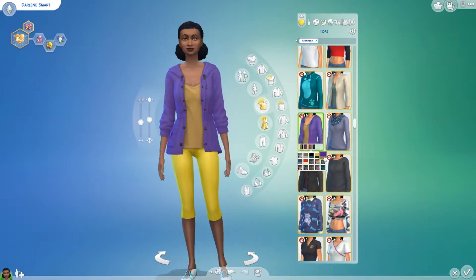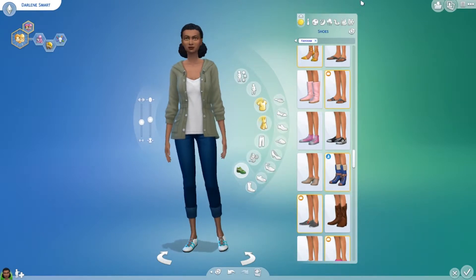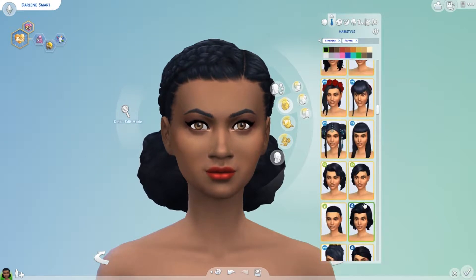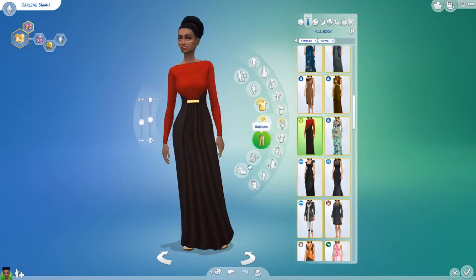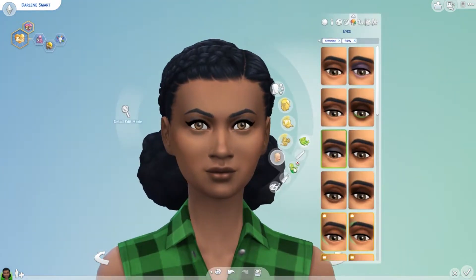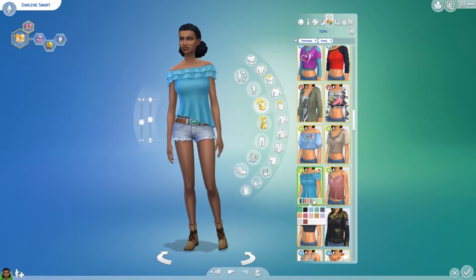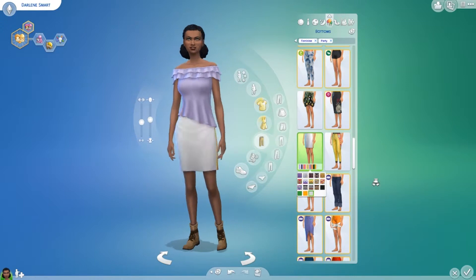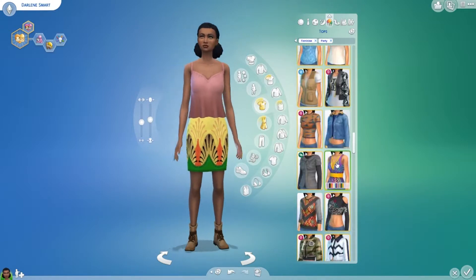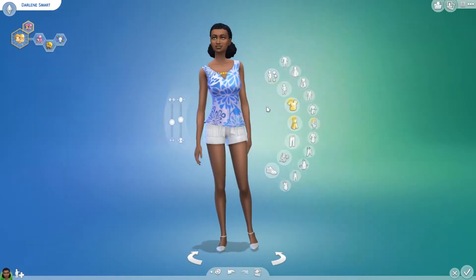So this is Darlene Smart. She's a cute, classy, stylish lady — she just frigging loves cats. This is one of my favorite hairstyles — the one with the big bun in the back and braids up front. Natural African hairstyles were definitely something I thought was really lacking in the Sims in the base game and the first few expansions — whether cornrows or curly hair. But they've definitely stepped up their game with that, which is great. I think this hairstyle is one of my favorites for sure.